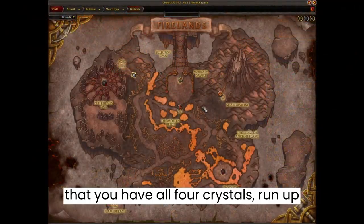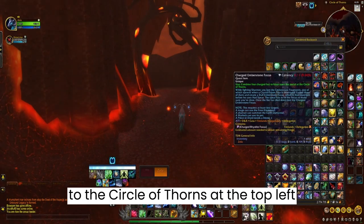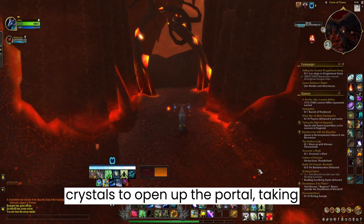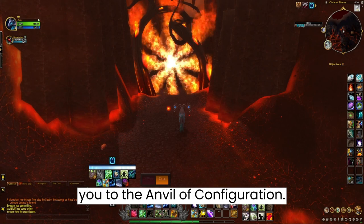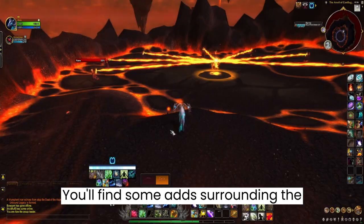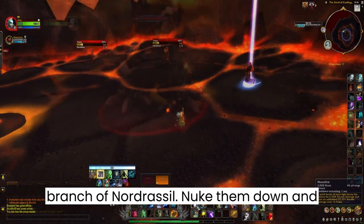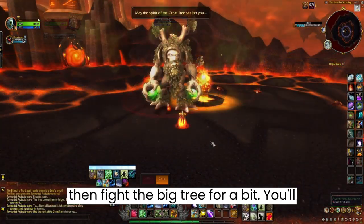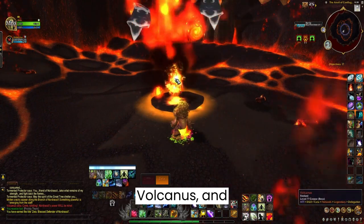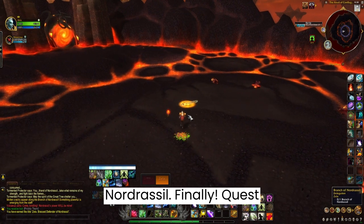Now that you have all 4 crystals, run up to the Circle of Thorns at the top left part of Firelands and use the 4 crystals to open up the portal, taking you to the Anvil of Convigoration. You'll find adds surrounding the area controlling the Branch of Nordrassil — nuke them down and fight the big tree for a bit. You'll change into a tree, nuke Volcanus, and eventually loot the Branch of Nordrassil. Quest complete!